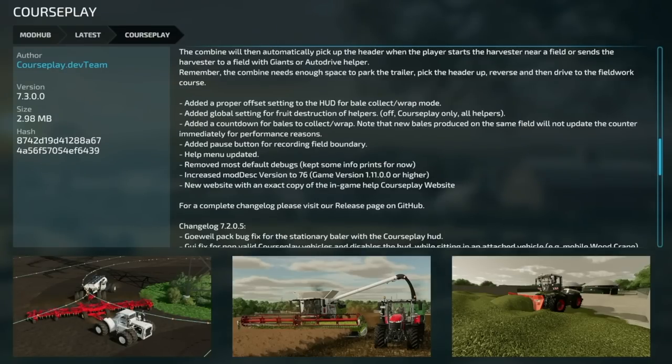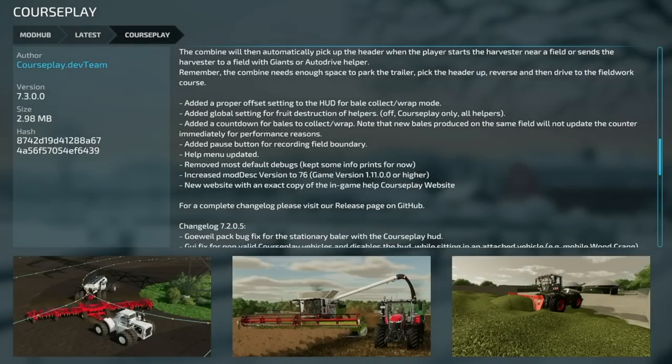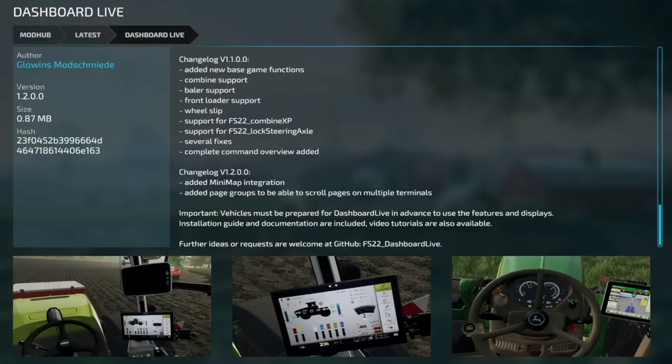More Courseplay 7.3 additions: added proper offset setting to the HUD for bale collecting wrap mode, added a global setting for fruit destruction of helpers — off Courseplay only, or all helpers. Added a countdown for bales to collect and wrap — note new bales produced on a safe field will not update the counter immediately for performance reasons. Added a pause button for recording field boundary. Help menu updated, removed most default debugs, increased mod description version to 76 for Giants version 1.1.1 or higher. A new website with a complete changelog is on the Courseplay release page on GitHub.